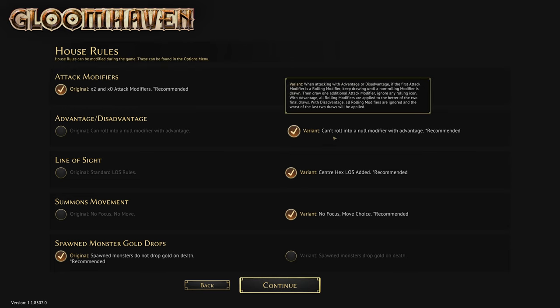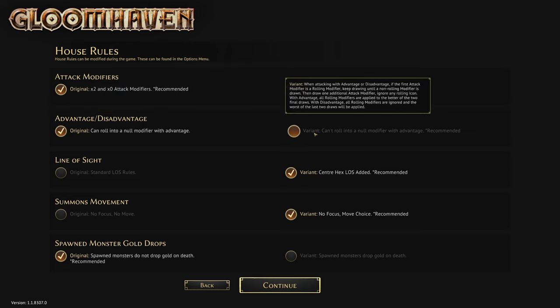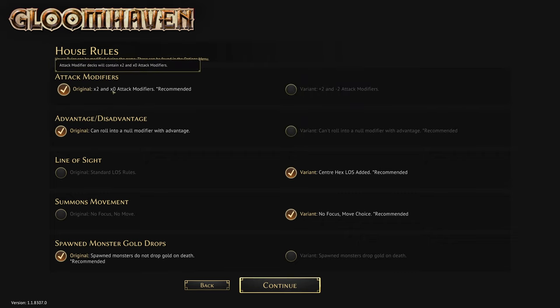There's also a rule: can't roll into a non-modifier with an advantage. That's an interesting house rule. I prefer the original feel, but this variant is very tempting. If you've got advantage and you pull a times-zero on anything, it's really frustrating because you're supposed to have advantage and you lose that. But I think the whole point of the times-zero is to add that fear, to add the trepidation of it.